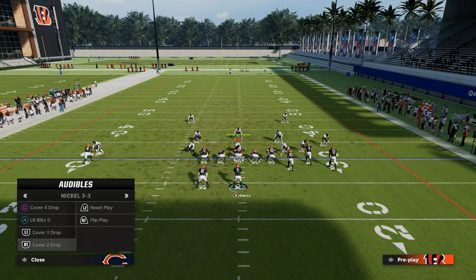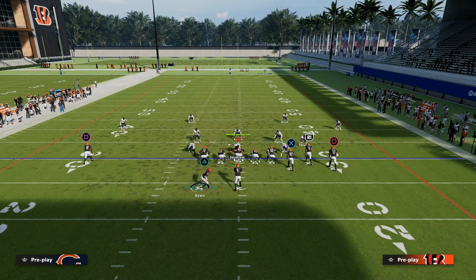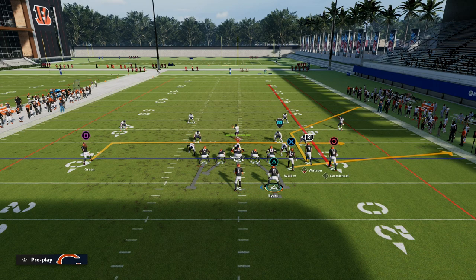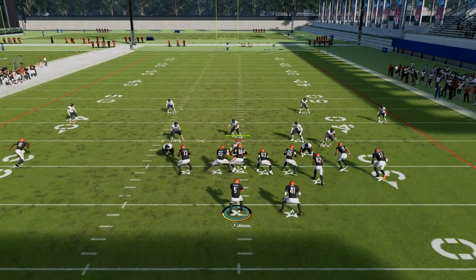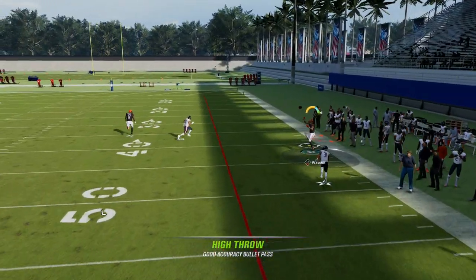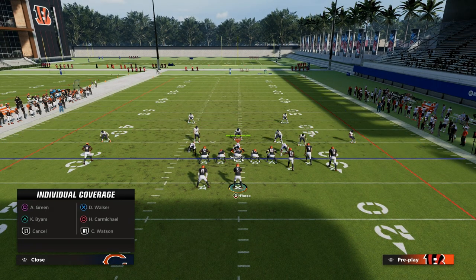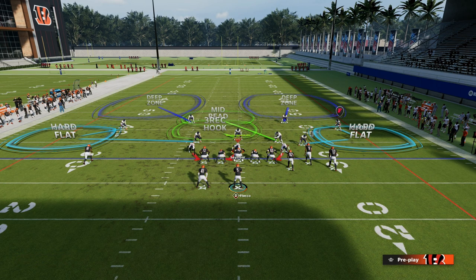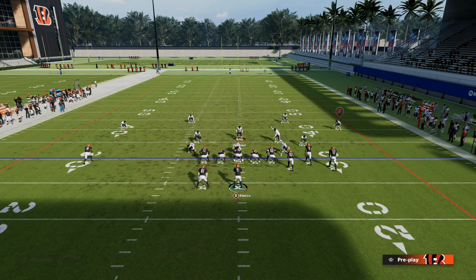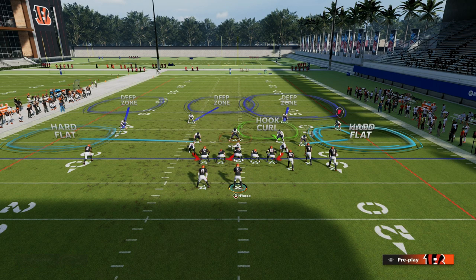The only real way they can defend this play is by double flatting the bunch side if I motion this guy over. You have to double flat the bunch side — that means you have to have a cloud flat and a hard flat, or a 25-yard cloud and a five-yard purple. It's also known as double or Mabel coverage — double flatting. What you see is it plays pretty decent, but they're going to have to drop that back to about 25 yards to get it. By and large, it makes that throw significantly more difficult. As we funnel them into a reality for their coverage, they have to have two flat zones to defend that side of the field, and they obviously are going to want to have somebody in the deep middle.